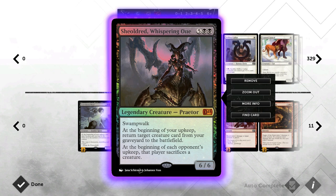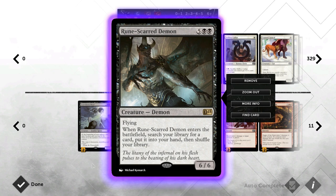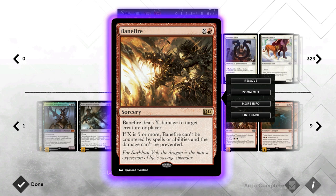Shieldred is definitely a very powerful curve-topper, and we are playing a bunch of ramp cards in order to get to 7 mana more quickly than some of the other decks. Then we've got Runescar Demon — another staple in any black deck that's going big. A 6/6 that searches up any card you want. Usually with the first demon you get the second demon, and then with the second demon you get an answer for a situation or just another big creature to win the game.